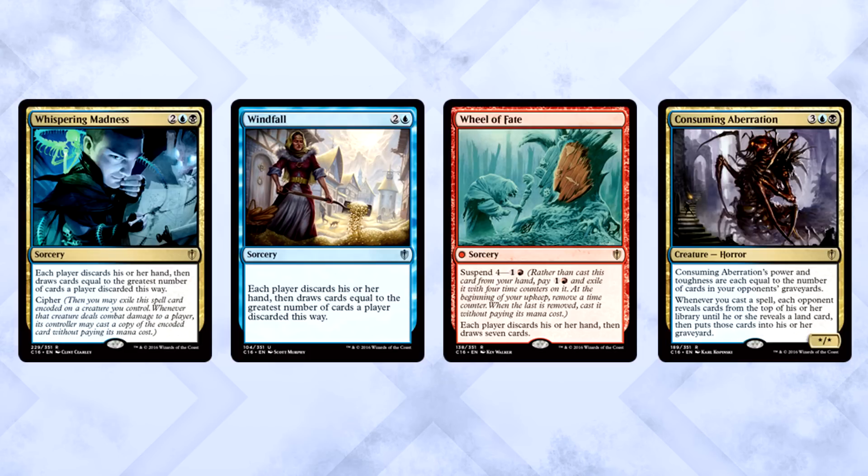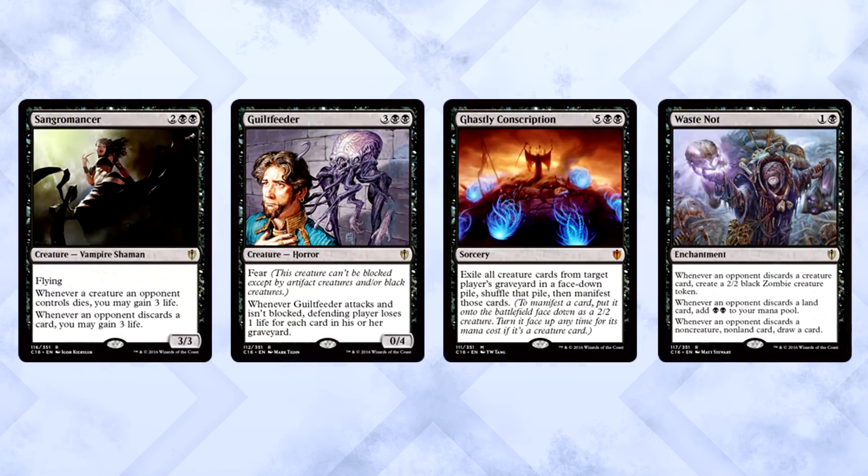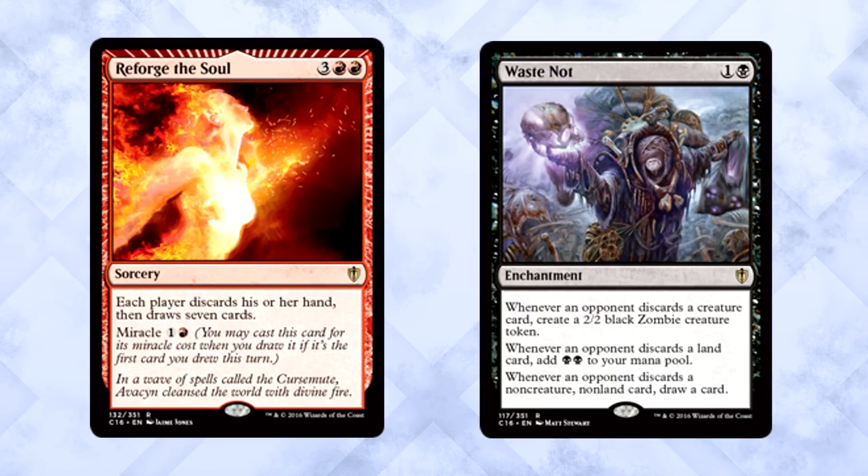Now that we have all these incredibly powerful discard effects, how do we use them to our advantage? Sangromancer will give us a million life. Guiltfeeder could end up being a win condition, which is just bonkers. Ghastly Conscription is not only a giant cascade target but also a way to manifest a large portion of an opponent's graveyard. And Waste Not is going to give us mana, zombies, or cards no matter what. Think about it: Waste Not on the battlefield, you cast Reforge the Soul against three other players — can you imagine what you'll be left with? The draw-discard theme is absolutely phenomenal.